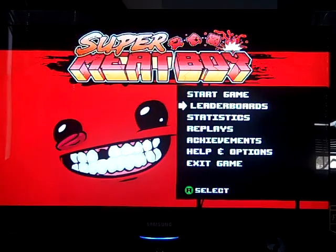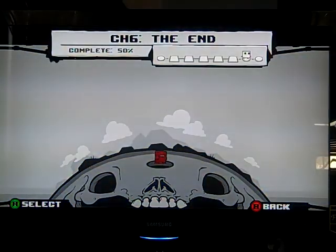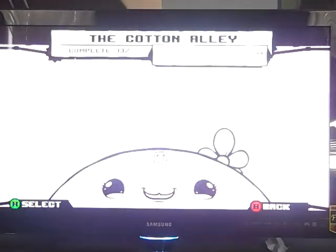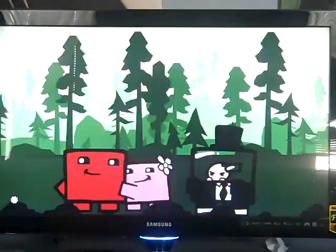Hey guys, RandomGamerJ here, and this time we're going to be playing some Super Meat Boy. For those of you who don't know, this game is on the Xbox Live Arcade, it's also downloadable on Steam. The story of Super Meat Boy is basically you're Super Meat Boy, and your girlfriend — Bandage Girl — is kidnapped by the evil Dr. Fetus.